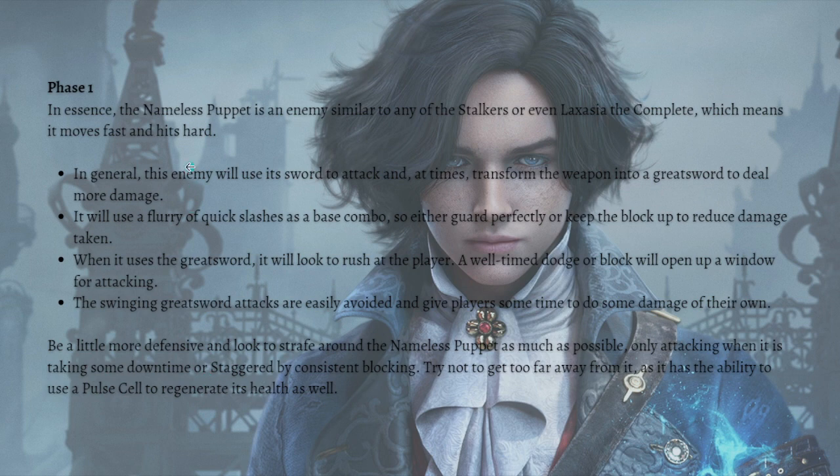The Nameless Puppet is an enemy similar to any Stalkers or Laxasia the Complete, which means it moves fast and hits hard. This enemy will use its swords to attack and at times transform the weapon into a greatsword to deal more damage. It will use a flurry of quick slashes as a combo, so either guard perfectly or keep the block up to reduce damage. When it uses the greatsword, it will look to rush at the player, and a well-timed dodge or block will open up a window for attacking.